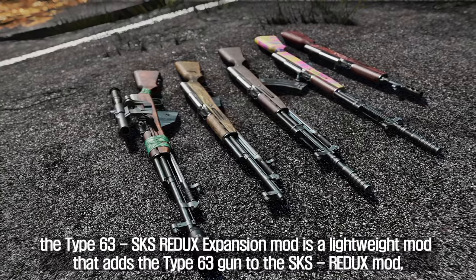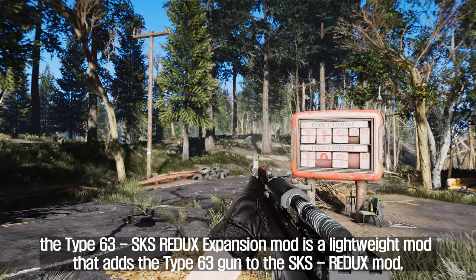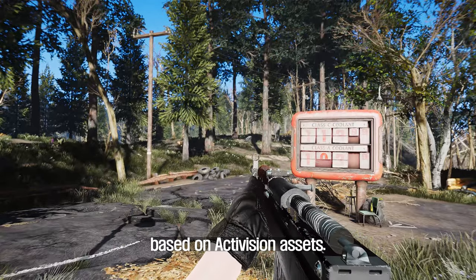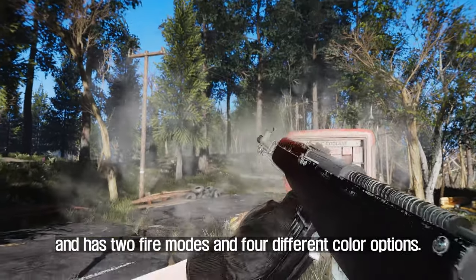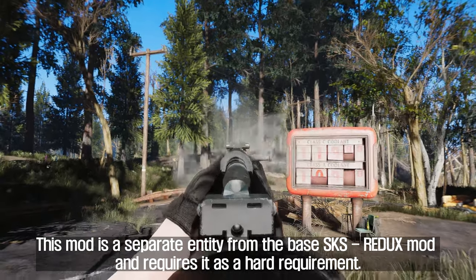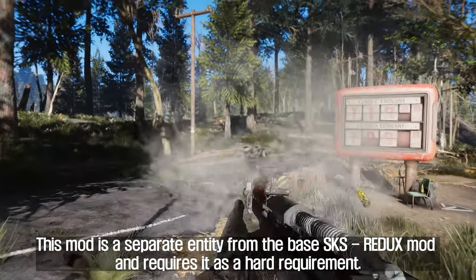In summary, the Type 63 SKS Redix Expansion mod is a lightweight mod that adds the Type 63 gun to the SKS Redix mod, based on Activision assets. It comes with its own stock, barrel, and removable pieces, and has two fire modes and four different color options. This mod is a separate entity from the base SKS Redix mod and requires it as a hard requirement.